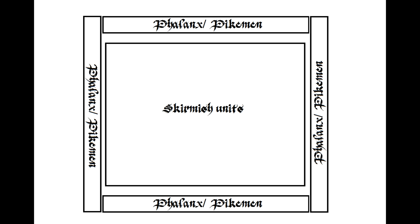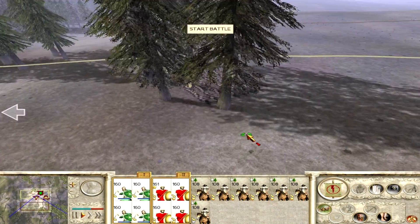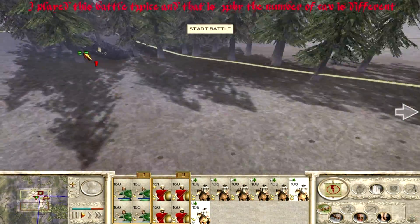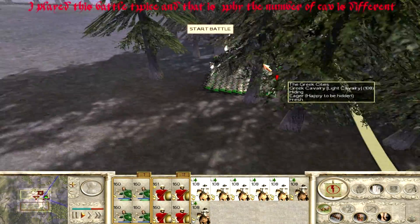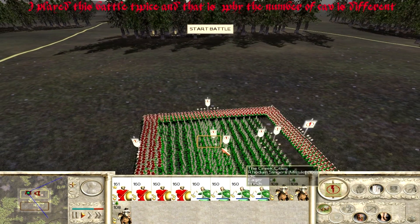Now let me show you a battle scenario. Of course this is a battle against the AI and things will look much different in a multiplayer battle, especially if you are playing against an advanced player, but you will hopefully get the idea. My army consists of 4 units of Spartans, 4 units of Slingers, and 3 units of Greek Cavalry.